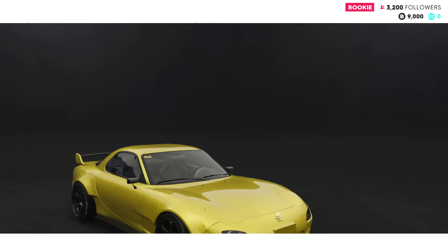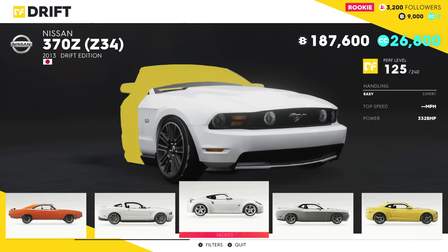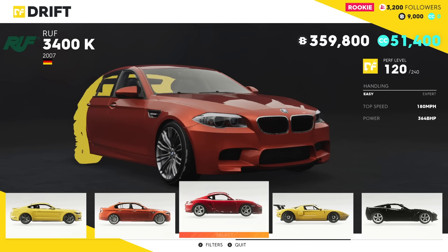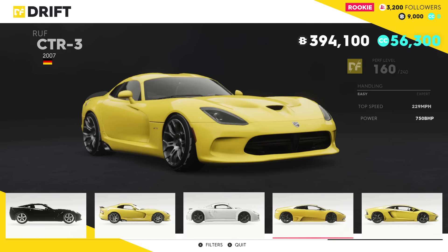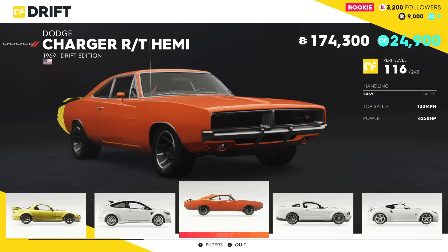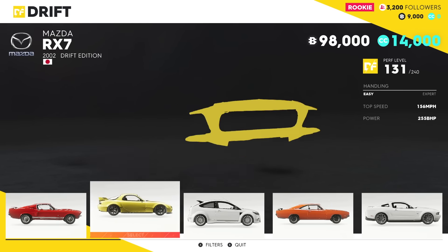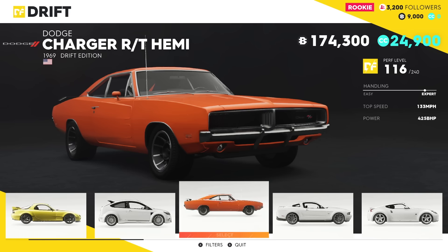Hold on - if we go into the car and just cruise on over here, we can select pretty much anything, back out, and it should appear in the parking lot. We do have quite a few cars here. Look at the front camber on here - full angle kit as well for every car. For GT we got the Corvette, we got the Viper. We do have a Charger. We also have a Shelby GT500 - performance level 112 out of 240, 131 miles an hour, 355 horsepower.